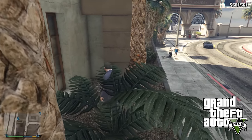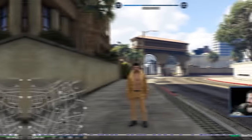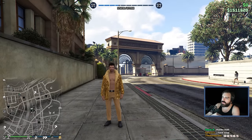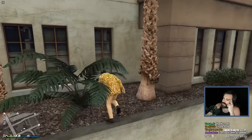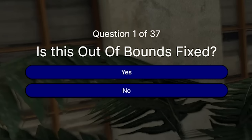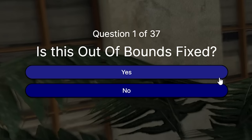So this quiz will ultimately focus on whether or not the out-of-bounds from single-player have been directly fixed by these methods in GTA Online. So this is the out-of-bounds near Mr. Richards, one of the first ones I think I ever showed. Is this out-of-bounds fixed? I would assume so - it's like one of the most obvious ones. I'm gonna say yes.